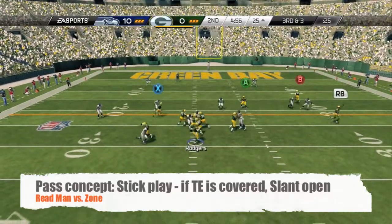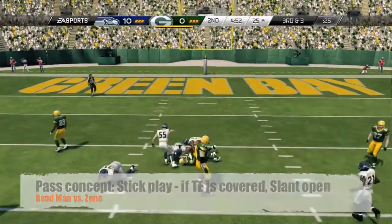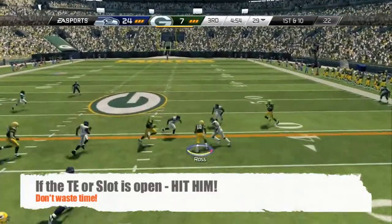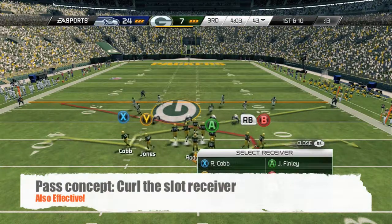A pass concept you can use is a stick play. You look over at the tight end — if he's covered, the slant is gonna be open right there. I pass lead it up. And here again is a stick play with that option route — if he's open, hit him. Right there, nice little chunky yards, nine yards.